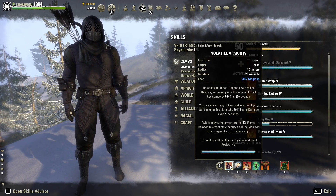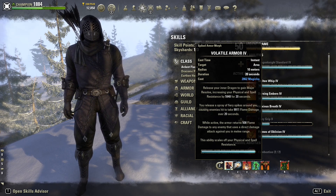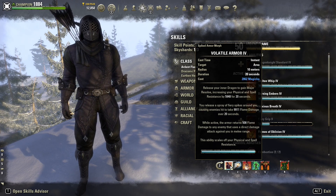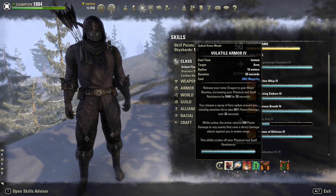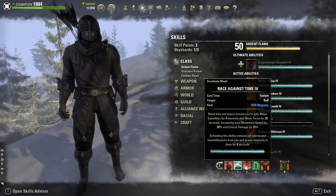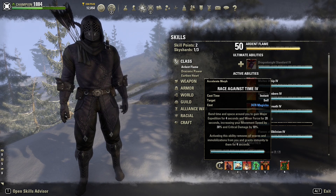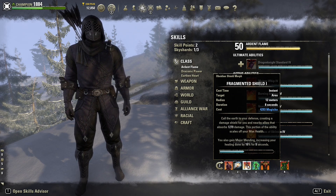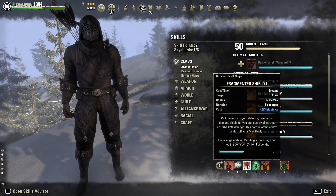On the back bar we have Volatile Armor — this gives us Major Resolve increasing our resistances, does a little damage over time, and while active returns 508 flame damage to any enemy that uses a direct damage attack against you. You mainly want it for the Major Resolve. Race Against Time gives you Major Expedition to move really fast, removes all snares and immobilizations from you, and gives you Minor Force — 10% more crit damage — and we do have a good crit chance on this build so that's really nice.